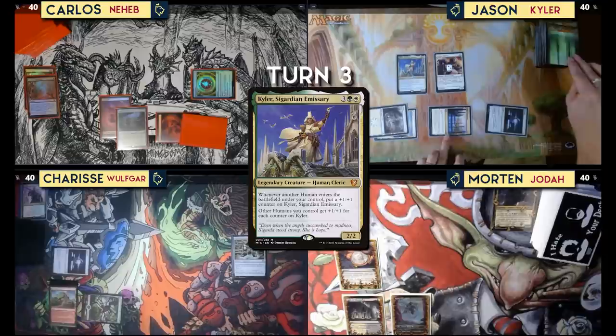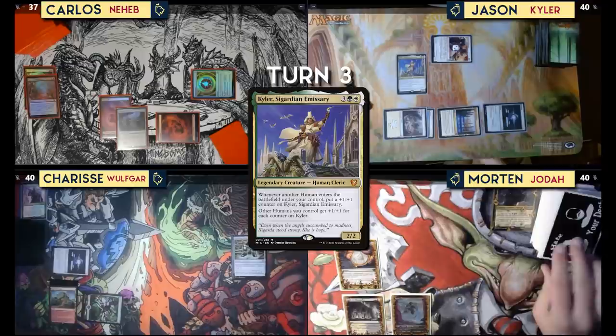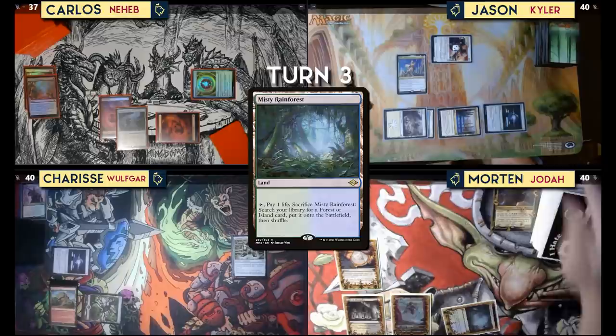That's really evil with your commander! Let's just go for it. I cast a human, so I scry one. I should probably attack somebody — let's thank Carlos for this night. Carlos will get hit for three. Thank you! And pass the turn. Draw. Play Misty Rainforest, tap it, crack it, get a Triome — it comes in untapped — and pass.